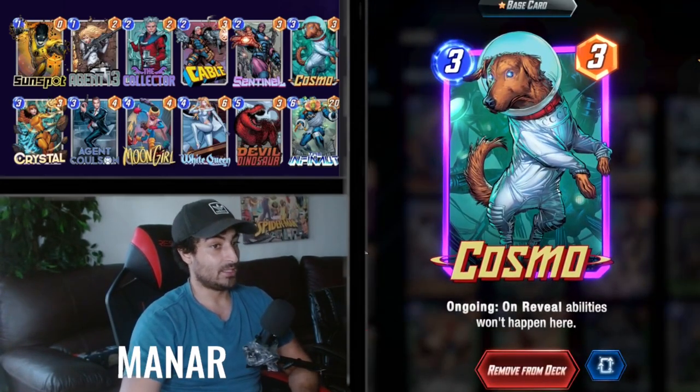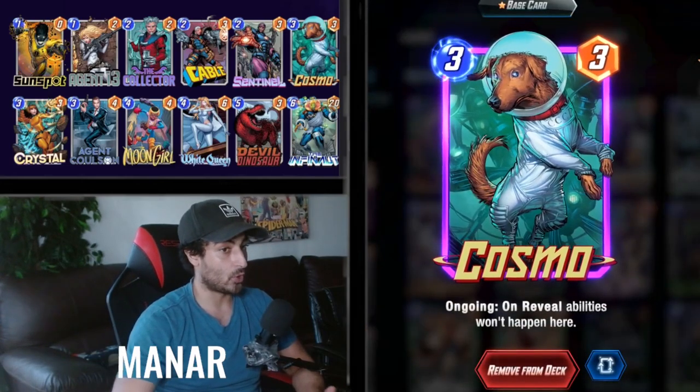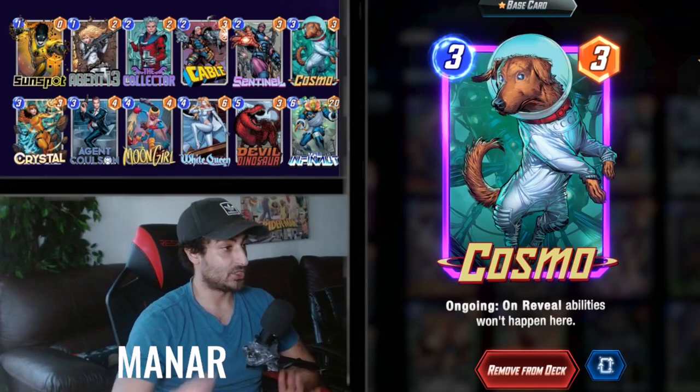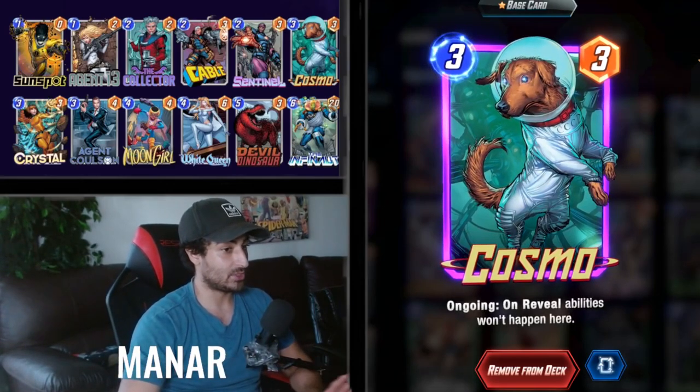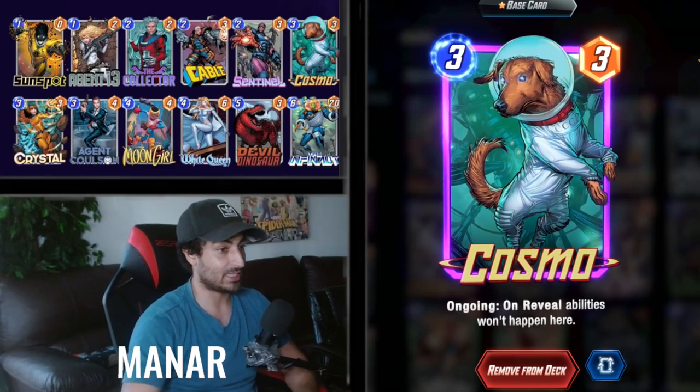Cosmo is broken — he just does so much for us. We can play him in lanes where we don't really want to take over, or we want to play Infinaut in and it just shuts down those lanes completely. The enemy just stops playing there. Maybe it's a lane we want to play Devil Dinosaur and just shut it down completely.